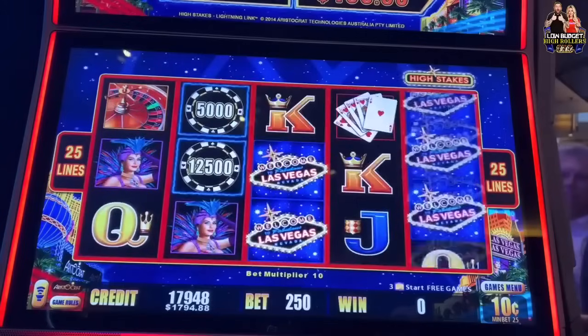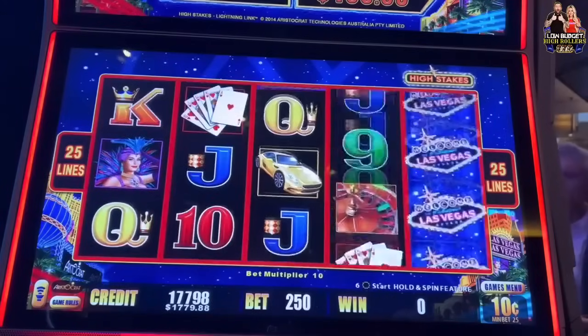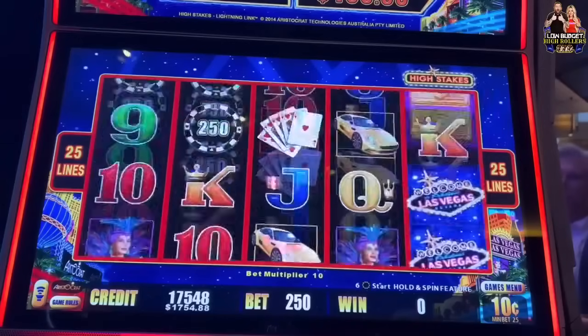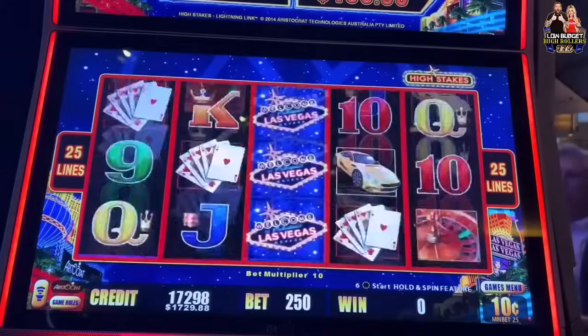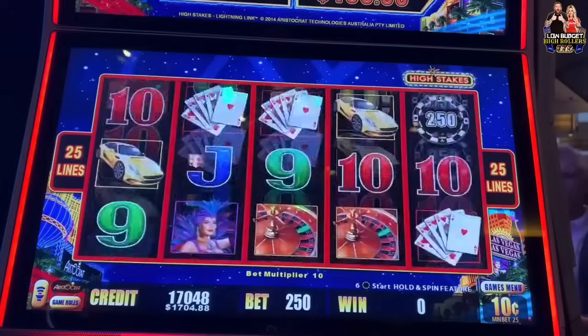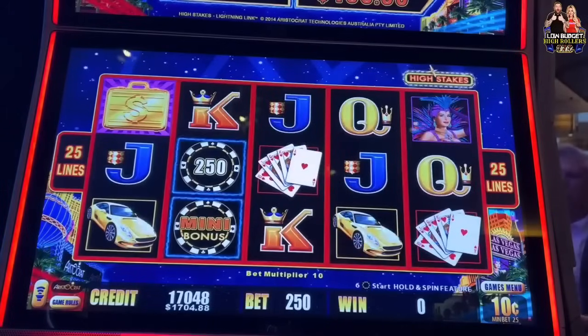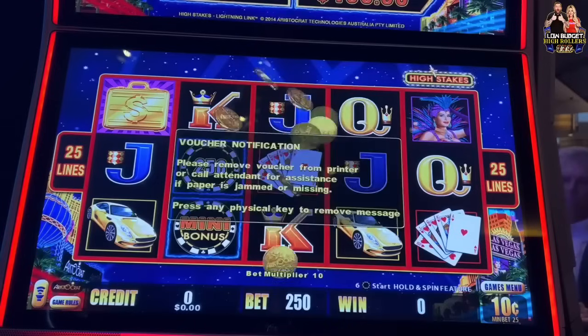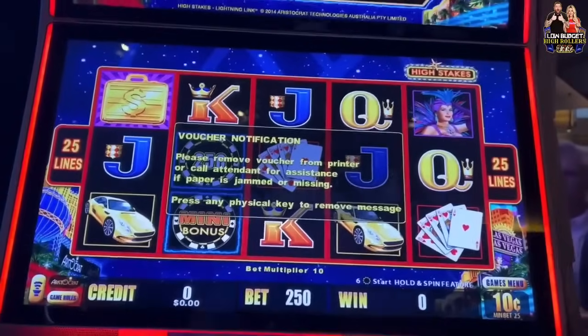Do it — good numbers, come on. Two more spins. All right, last spin. All right, let's move along — not bad at all guys. Made over $6,000 on these early — not bad at all!